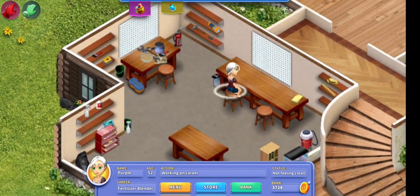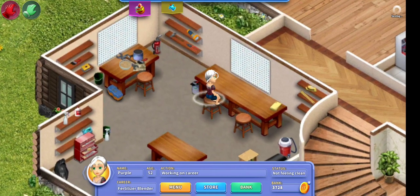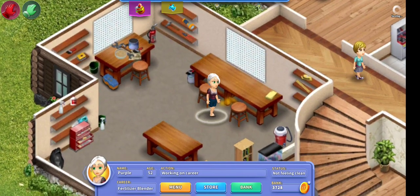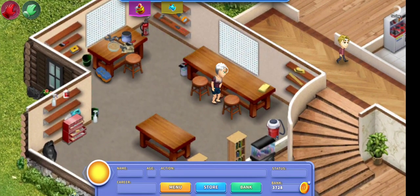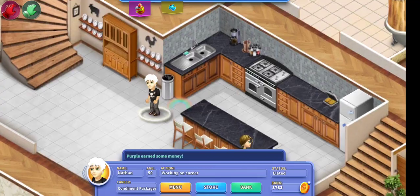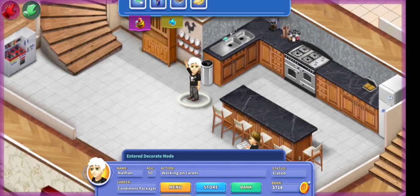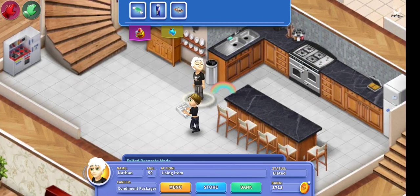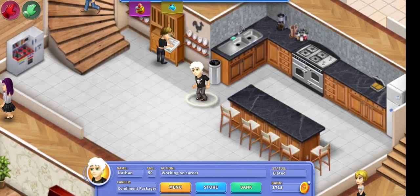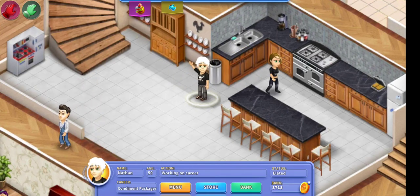The first way is obviously making your little person work. On Virtual Families 3, it's not as easy as it used to be on the other games. What I like to do, because they like to just wander off and they don't like to work when you're not there, is I like to stay on the game and have them work for a little while. Whenever I'm on the game, I'll have the parents working the whole time and just keep an eye on them, give them a sweet treat.